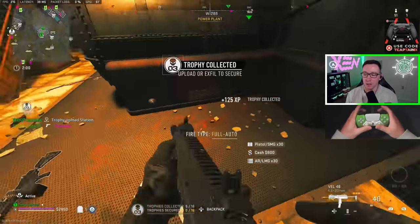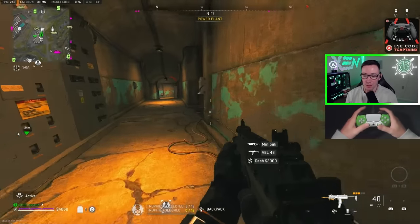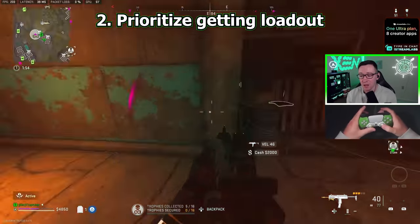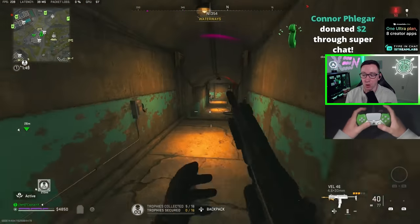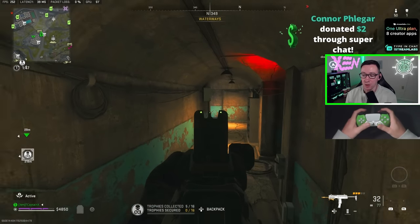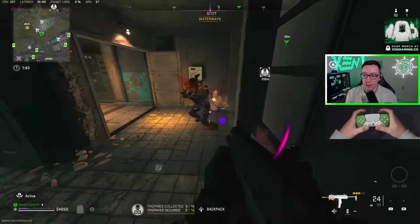My top thought process when I'm landing in is getting my loadout early and getting it ASAP — that's tip number two. Prioritize getting your loadout. I like to go somewhere like Power Plant, which I am at currently, because I can come down into this bunker and open this bunker room by hitting all the levers here.